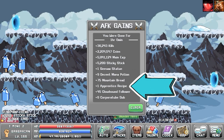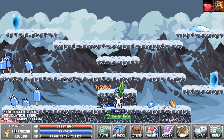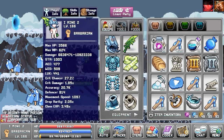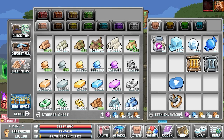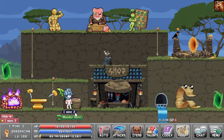Once you have the recipe, you can just click on it and add it to your anvil. Go to your anvil and craft the bucket of slush — it doesn't cost much so you can do it really fast. Make sure you have a few of them in your inventory for the next day.